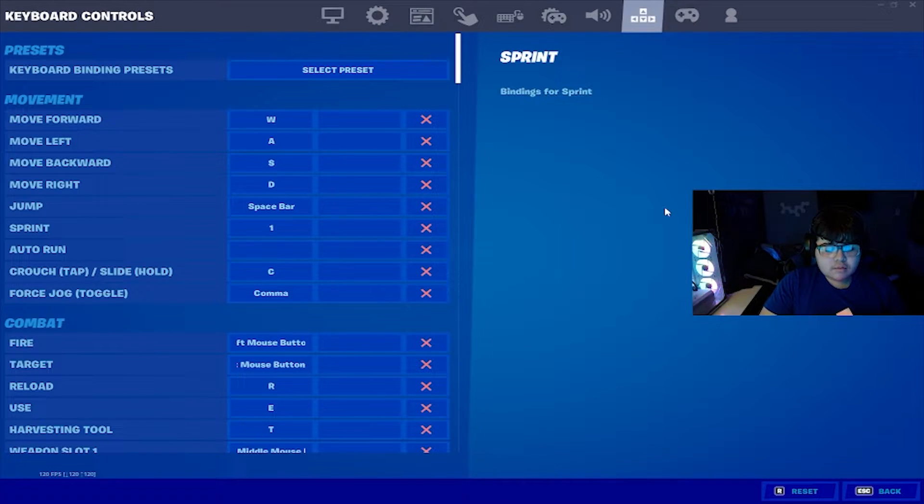And lastly, the keybinds. For movement, W, A, S, and C like always. My jump is Spacebar, and Sprint is 1. I like 1 because it's above W and it's really easy to press. Sprint is the most recently added mechanic in the game. For Autorun, I don't have that bound because I don't like to autorun. For crouch, I have C — I just press it with my thumb, it's way easier. And the harvesting tool slash straw is unbound.